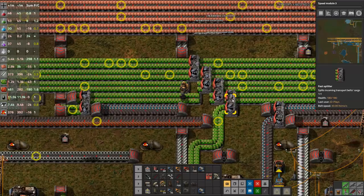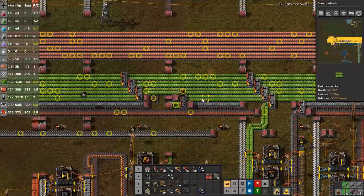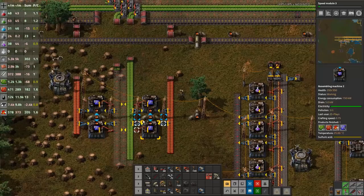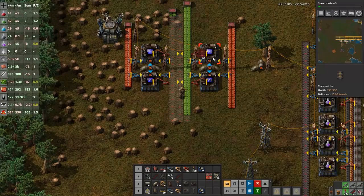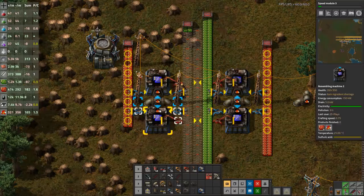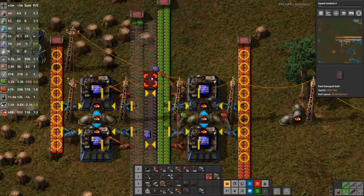We should have the start of some blue circuits — yes, we do! So we've got our little build. We'll use the upgrade planner now because I want to put things down in the right color wherever possible. I'm happy to use my own supplies just to get the start of the build done.